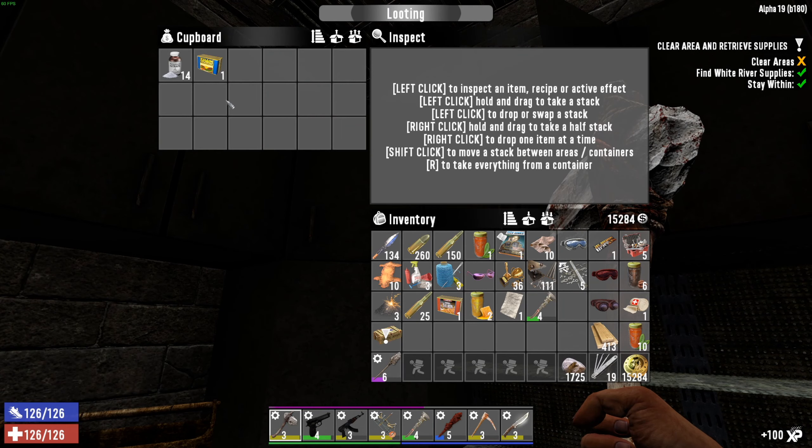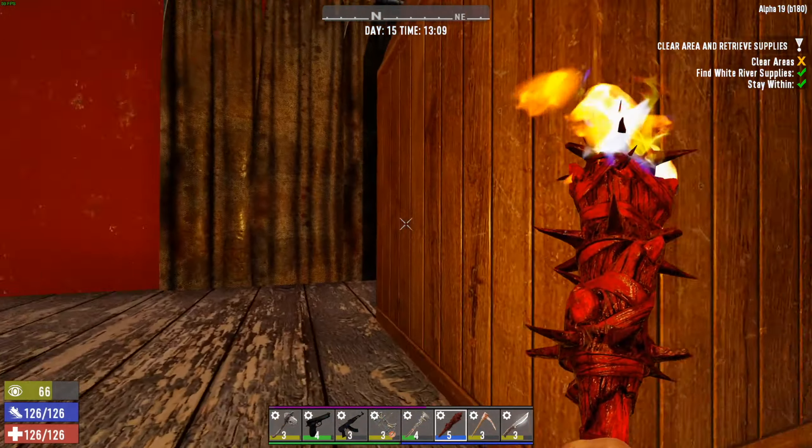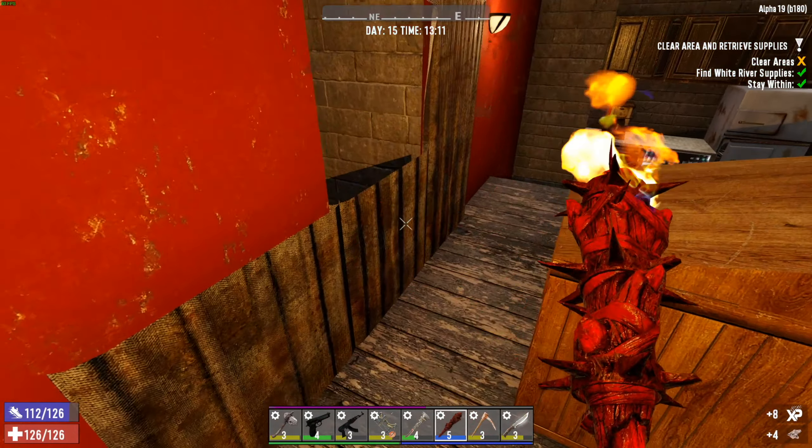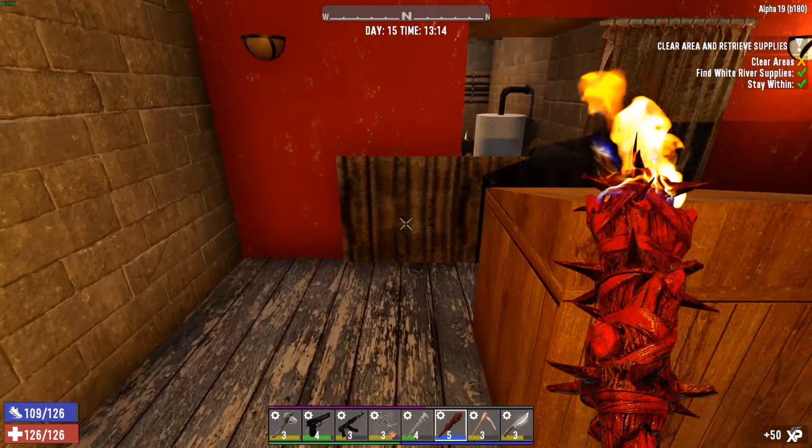It says go down to the basement. Let's grab these notes. Kill some zombies with your fists while drunk — nah. All right, down in the basement, they say it'll be fun, they say. Another wrench, another wrench. Wrench repair — good dog in here.